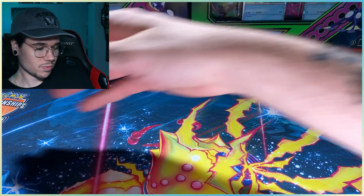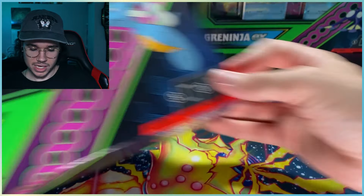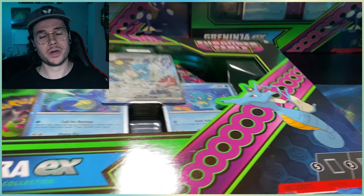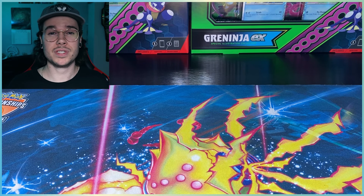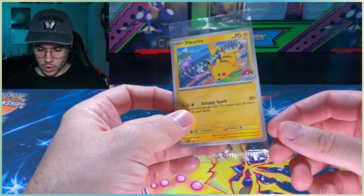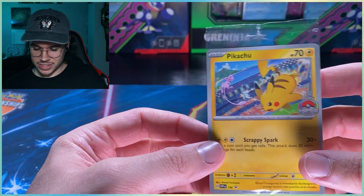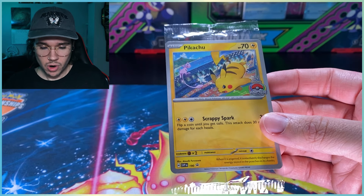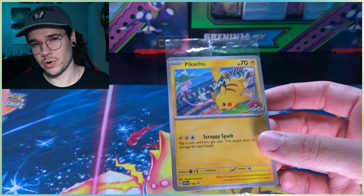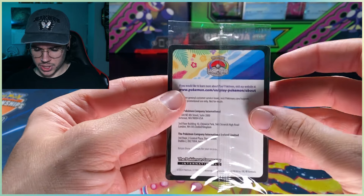Since we couldn't get the ETB, we had to get a Greninja EX Special Collection box and the Kingdra to go along with it. We'll be opening up both of these in today's video. I also wanted to highlight that if you went to GameStop you could get one of these Pikachu World Championship promo cards. Surprisingly it's not a holo — it's just a regular promo card with no holo on it at all, which is a little bit disappointing. I feel like there'll probably be a holo variant if you attend Worlds.